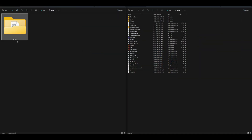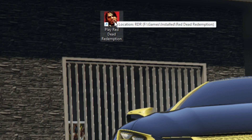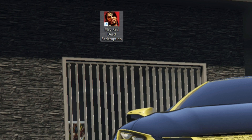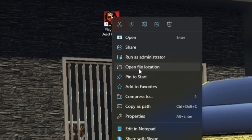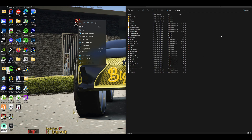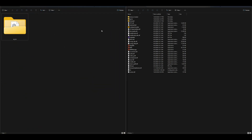Once you have this downloaded, it should look something like this. On my left hand side I have the Lenny's Simple Trainer download, and on my right hand side I have my Red Dead Redemption directory open. If you don't know how to find your directory, just look for the Red Dead Redemption icon, right-click with the mouse, select 'Open File Location,' and it will open your Red Dead Redemption directory.